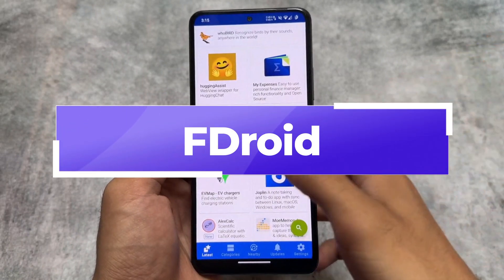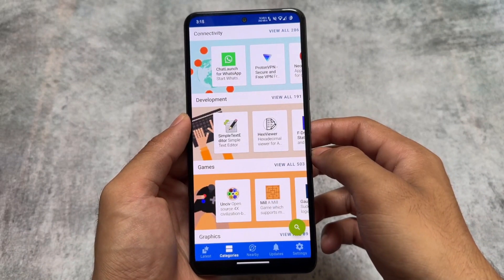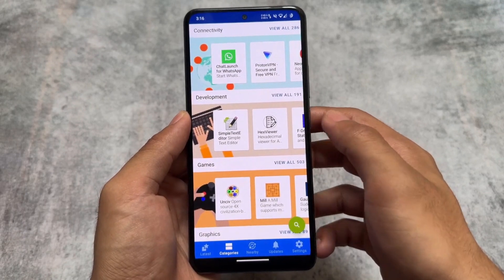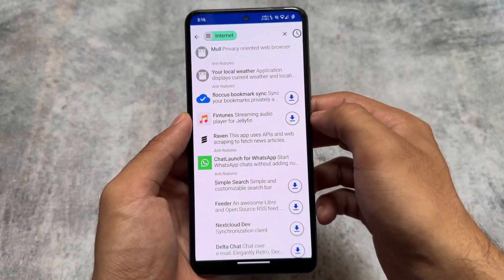One thing to note: it does not have SafetyNet. Let me know in the comments if you are able to run Google apps or banking apps on this ROM. Also, because MicroG is pre-installed, it's the MicroG edition.